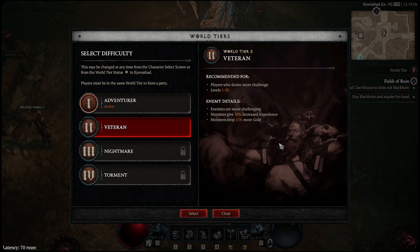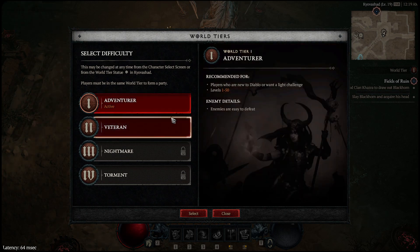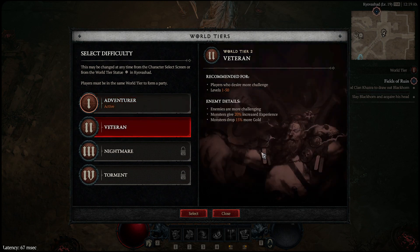But if you are killing monsters in World Tier 1 you're going to kill them twice as fast, so you'll actually make more gold and XP and level up way quicker than in World Tier 2. Unless you want a bit more challenge at a slower pace, you can go World Tier 2 — but if you're trying to progress and level quickly, World Tier 1 is definitely the way to go.